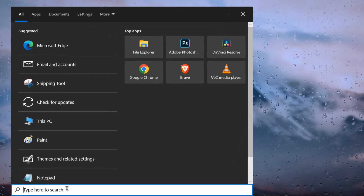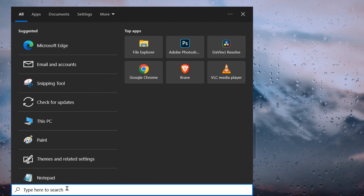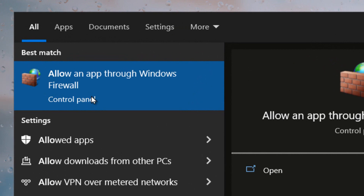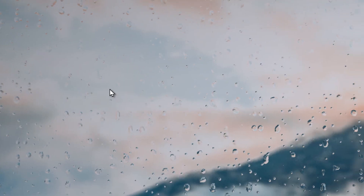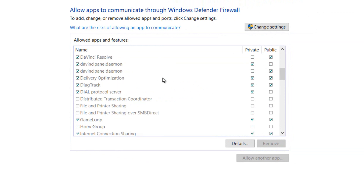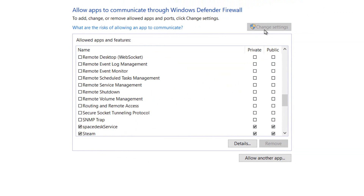The next method: go to the search bar and type 'allow an app through Windows Firewall'. Here, look for Roblox in the list and click 'Change settings'.